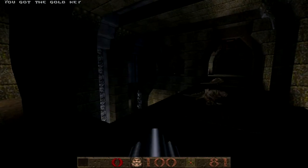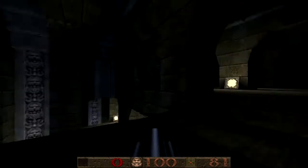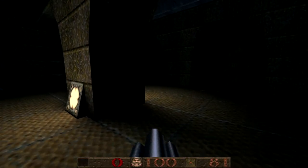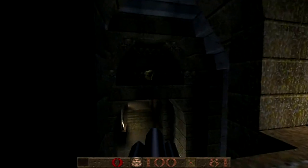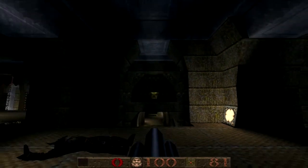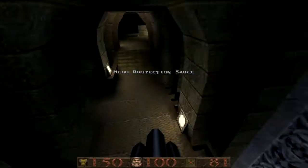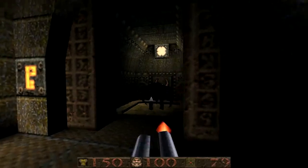We have the gold key — finally. The gold key door is directly below us at the moment, in the first room we entered in the map. There's a nice bit of connecting the layout up there so you're not searching around for the door after you find the key. I like that.